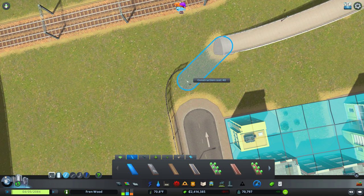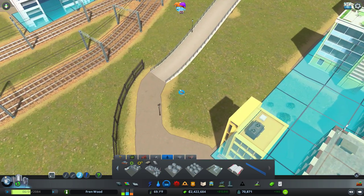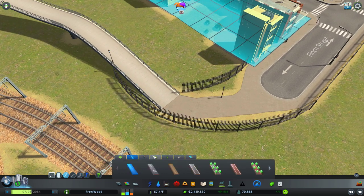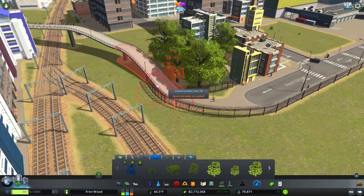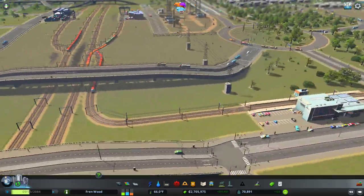I do need to connect this path back up. There we go. And then we'll just bring this as far around as we can, then I'll drop down a couple of trees here. That just rounds off the end of the lane nicely. And have a little cut through there.